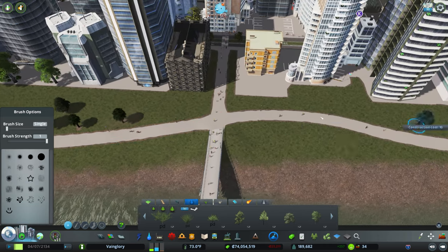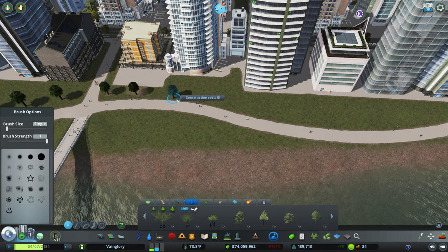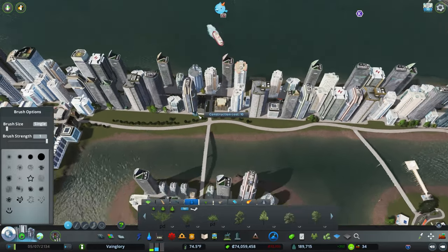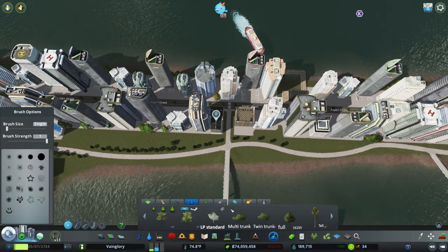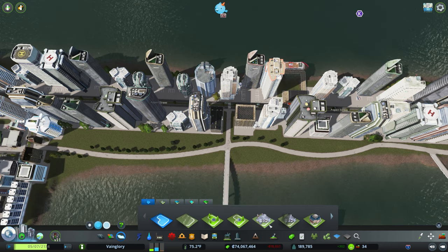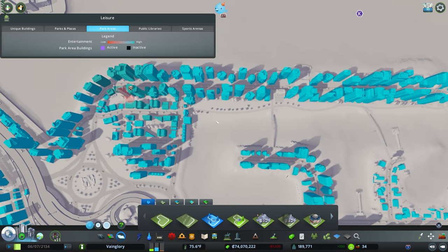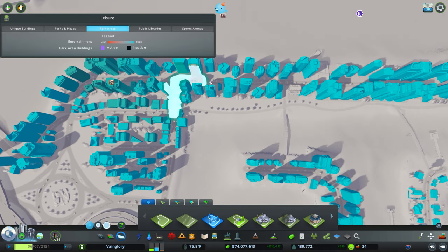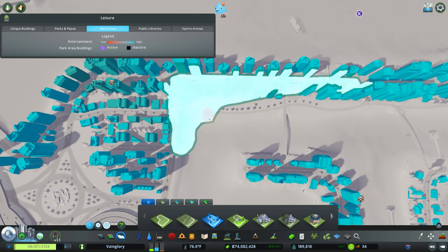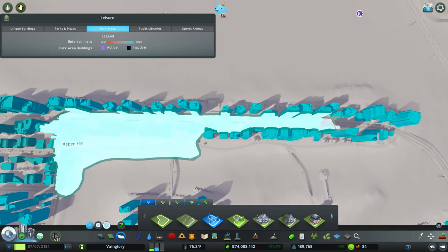I could honestly turn this into a park and charge people money for walking through here and make some money off of it. You know what, let's do it — let's turn this area into a park. That's not what I was planning on doing, but it's what we're doing now. We're going to need to include all of this, down to here, a little bit back here too, and all of this.